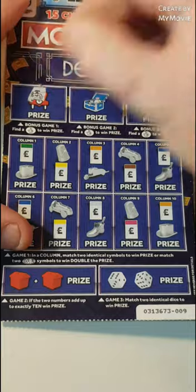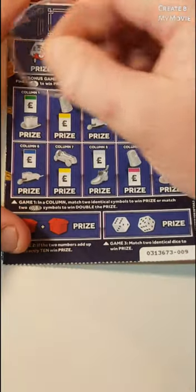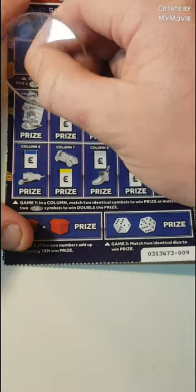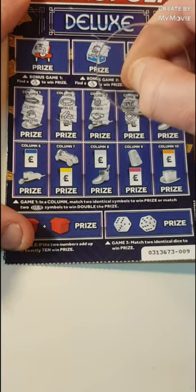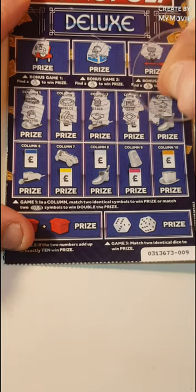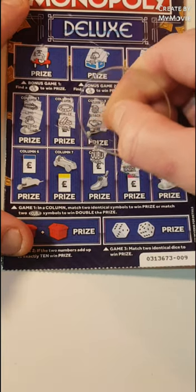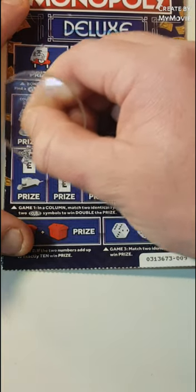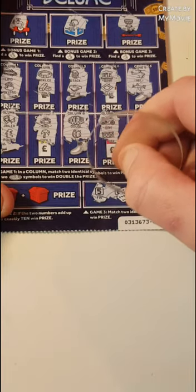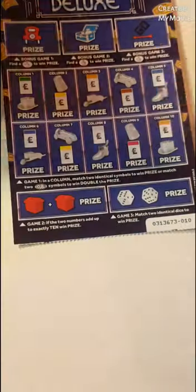Can we find fingers? Nope. No fingers. Can we match two? Or can we find the other double? No, we cannot. So, nothing on the match two. Match two dice — five and six. Add up to ten — six and two. So, nothing on card nine. What about card ten? Can this do any better?